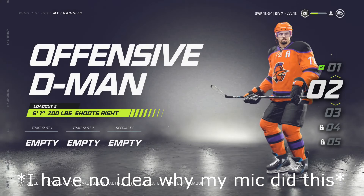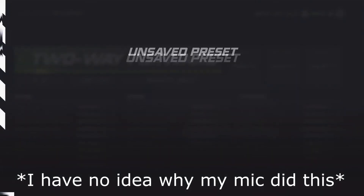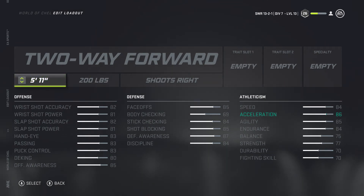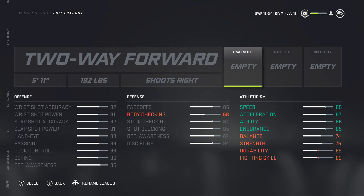The second build is the two-way forward converted to defenseman — this one is more apt to jumping up on the rush offensively. We're making him 5'11" and 192 pounds, really leaning into speed and acceleration. We're giving up some body checking because that's not the focus here — instead of bodying guys off the puck, we're using our stick wisely, getting in passing lanes, and getting the puck going the other way.